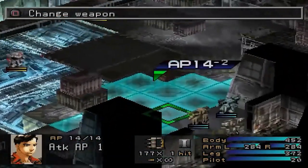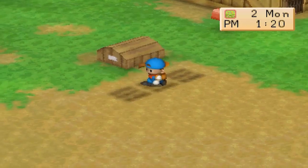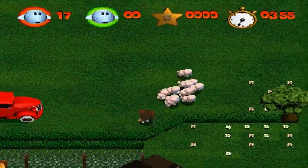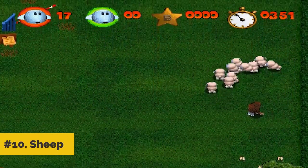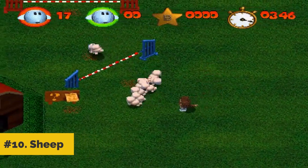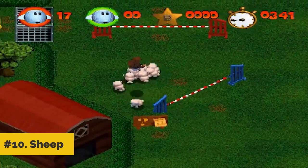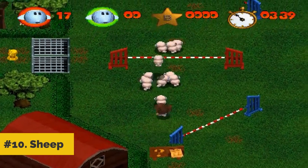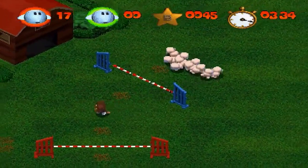10 Best PS1 Strategy Games. Number 10: Sheep. This isn't easily recommendable stuff, but it's breezy fun and a good challenge, different from anything else on the market. Not as clever as Lemmings, but also more intuitive and silly on a basic level. Quite fun in its execution with a good 2-player mode, Sheep offers a lot of bang for your puzzle game buck.